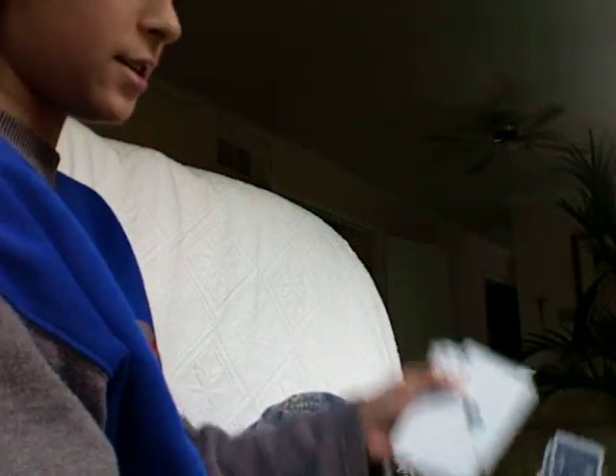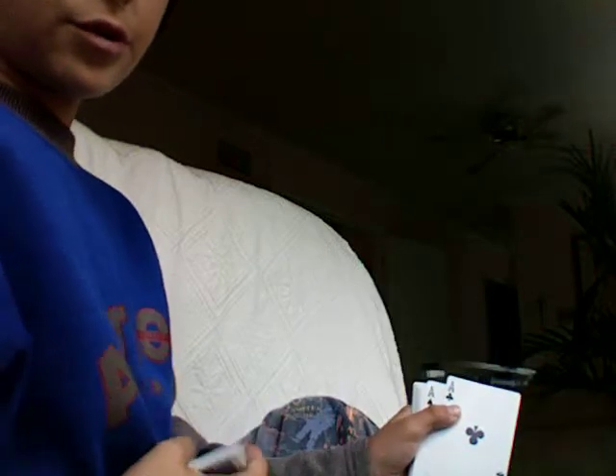I found the two Aces. Take these cards and look at the bottom card — it's our random card. So you know the next card is their card. But never do this in performance — I'm just doing this for the tutorial. Put them aside and take out the two Aces, put them down, and take this other pile and look at the bottom.